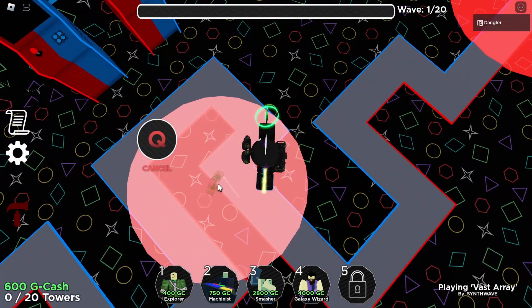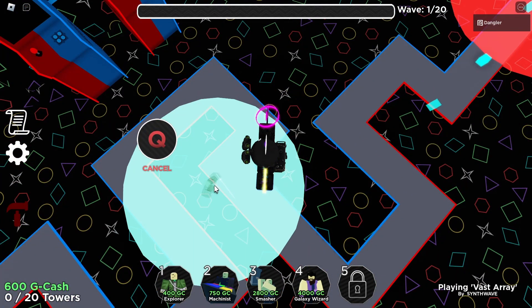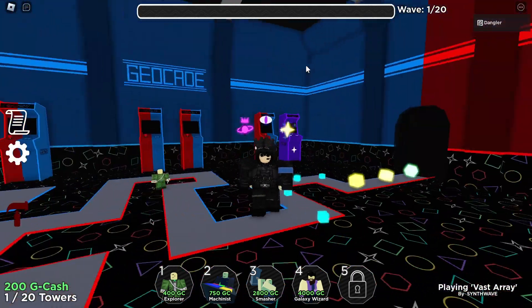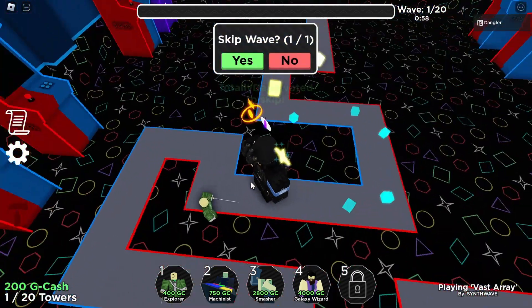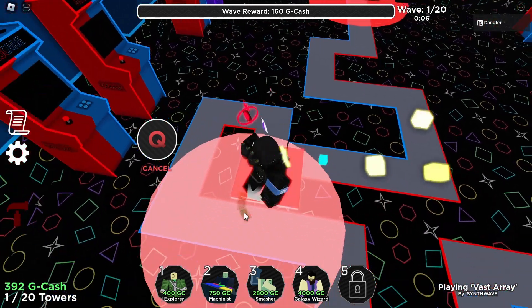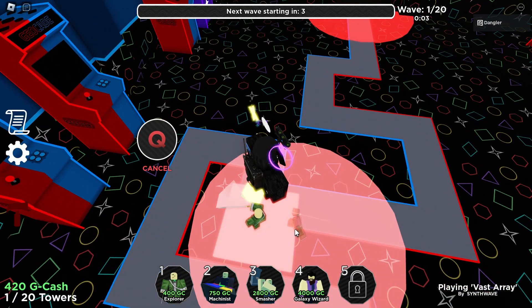When you load in, place your Explorer right here, somewhere around this area — it doesn't have to be that precise. Turn on auto-skip for the first 10 waves, so on wave 11 you turn it off. Then place four Explorers in this small square area.